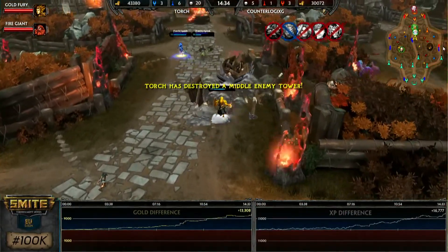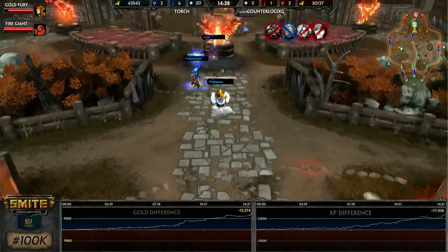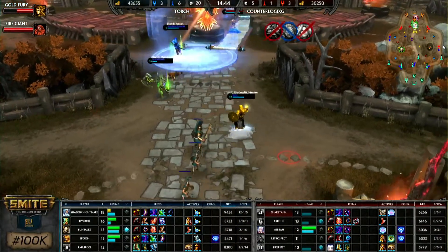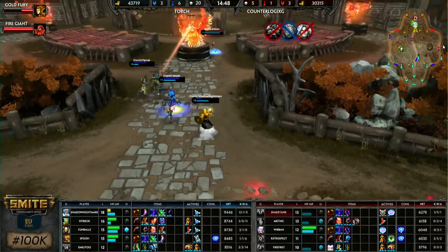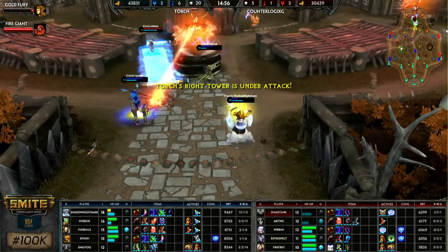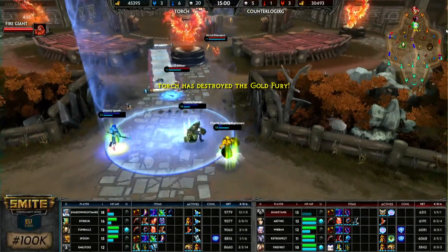We saw the Heavenly Agility come out at the end there. One of my favorite items in the game right now — it is a six-second immunity to slows plus movement speed boost for the team. That's an incredible thing to say out loud. No one seems to be picking it up, yet players that are willing to separate from the meta — players like Spoo — are doing great things with it.